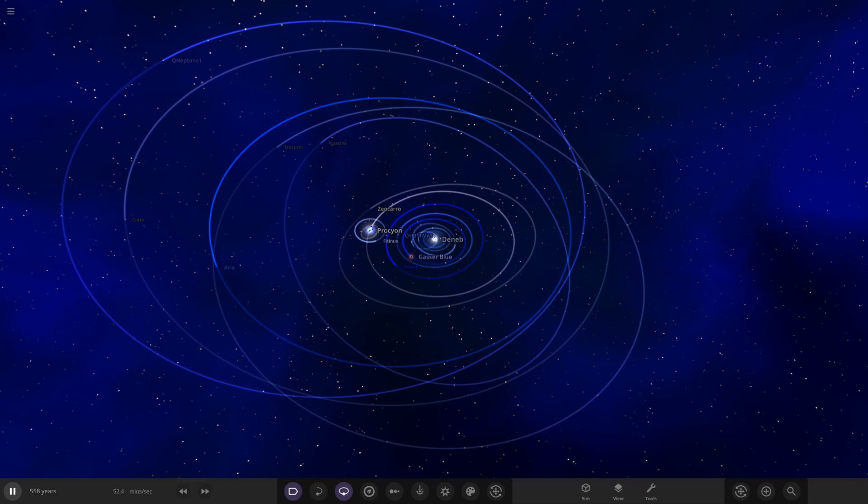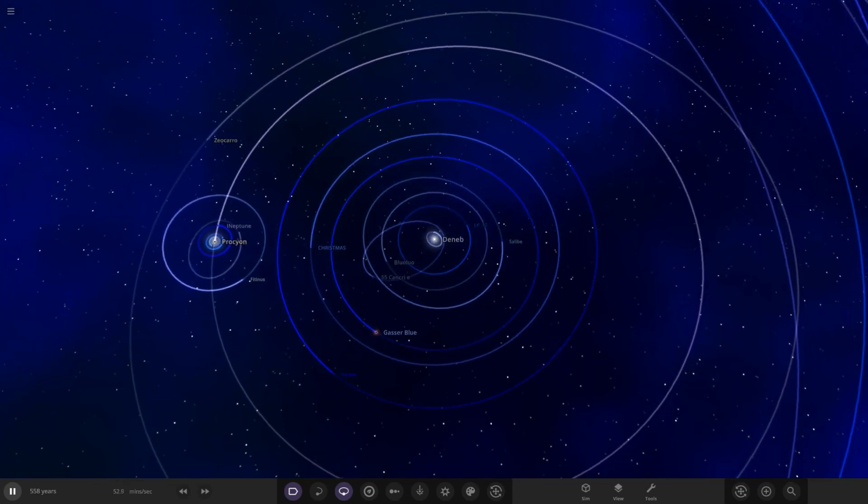Hello everyone and welcome back to another Universe Sandbox video. Today we're doing another episode of making a Neptune blue colored solar system. What we're going to do is go over a few things I've added, because I already filmed this video and lost the recording - about half an hour of footage - so I've got all the objects made and saved but no footage of them, which is very annoying. So instead of creating the objects, we're just going to go over everything I added and talk about how I made them.